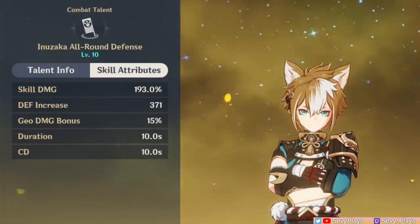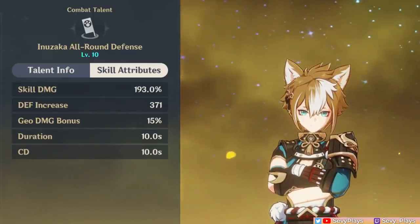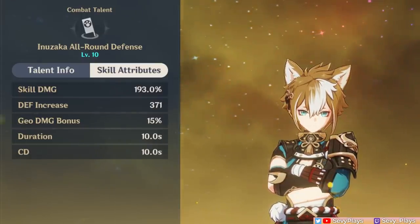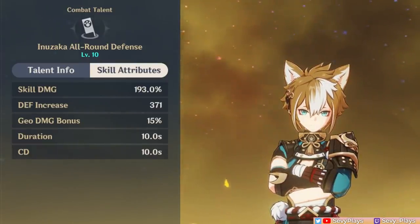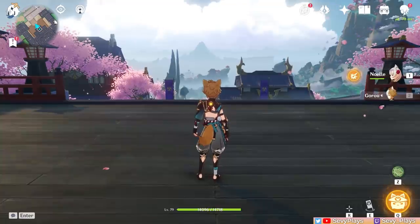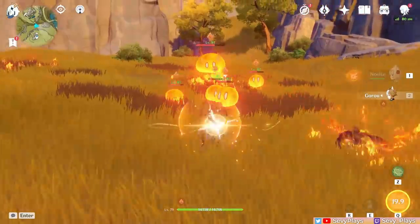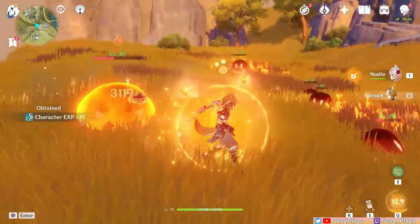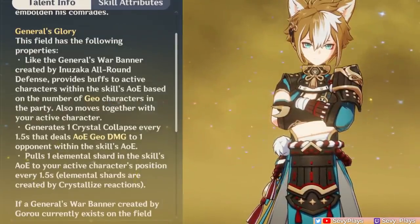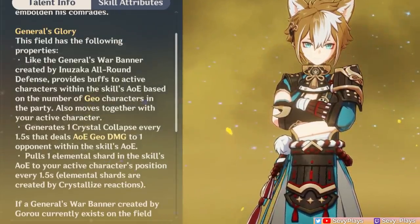Goro's defense buff gives a flat value based on the skill's talent level, unlike Bennett and Sara whose buffs are a percent of their base attack — so no matter how much defense you stack on him, it won't affect the team buff he gives. The geo damage buff stays at a constant 15% geo damage bonus, like having a two-piece Archaic Petra. His burst casts his skill field again, but lets it follow you around through a cute little companion, dealing geo damage over time scaled on Goro's defense. Note that his burst's defense buff also scales on his skill's talent level, not his burst's level.